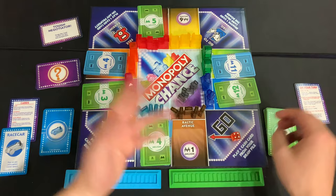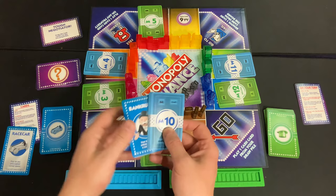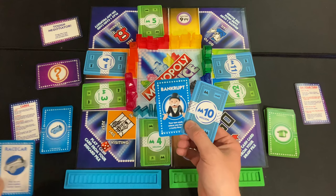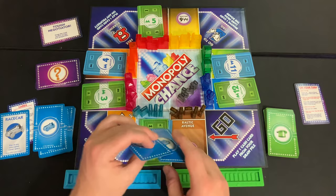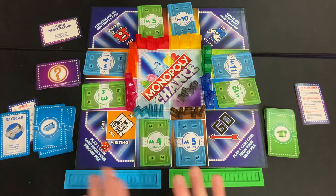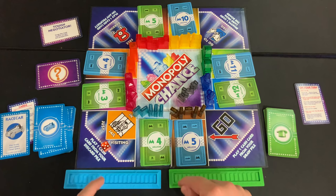Green takes over Kenetic Avenue and places additional cards on other properties. Blue then rolls a 5, flips a 10 million, and then a bankrupt. For this example, let's say they drew the 10 million and 5 million instead and place them out. Now all properties are covered by at least one player's card, which triggers the end of the round.